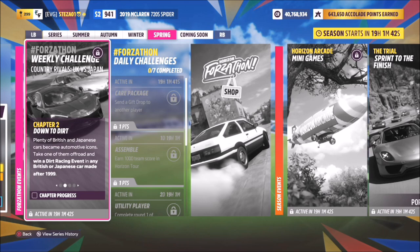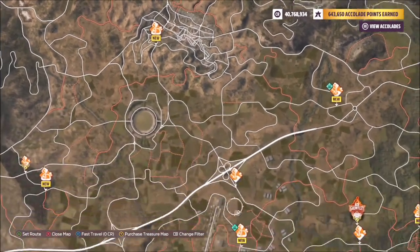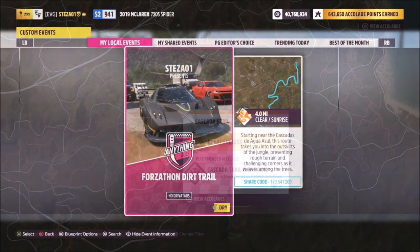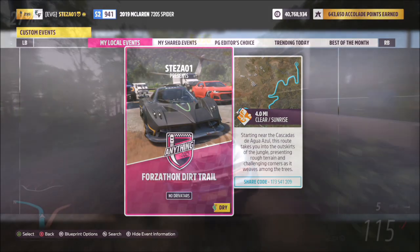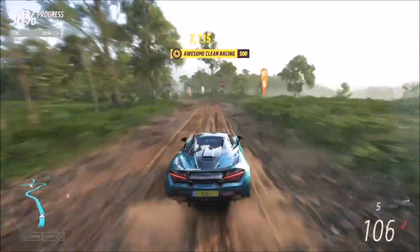The first challenge wants you to win a dirt racing event in either the British or Japanese car. I opted for a scramble, which is a point-to-point race. You can use a circuit but in the past it hasn't worked so well for ForzaThon challenges. I went over to the Cascada trail with a race called ForzaThon Dirt Trail — share code 173541209.